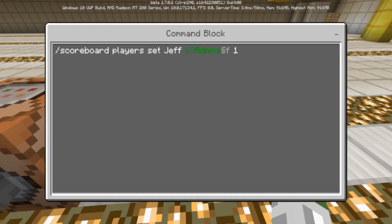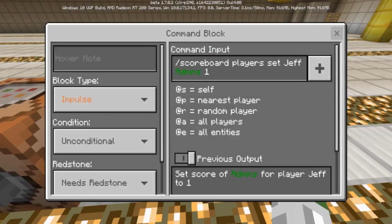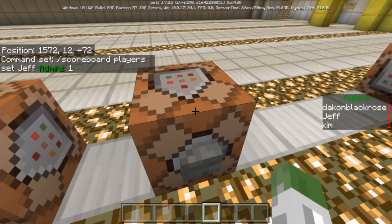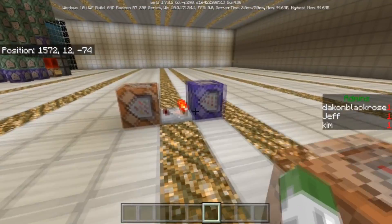For example, a friend of mine is called Optic Spider Ant or Killcraft, who you may know from past or future videos. I could replace 'Jeff' with 'Killcraft' and at all times — even when he's offline — the sidebar would show 'Killcraft: 1' as admin. This lets you display who's admin on your server at all times. If someone is fly-hacking but isn't listed on the sidebar, it's obvious they're not a real admin.